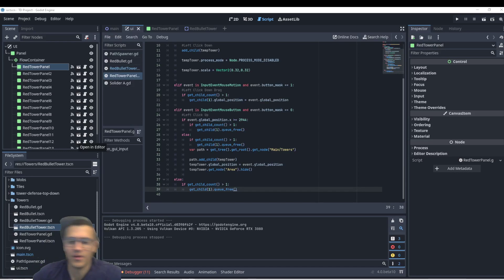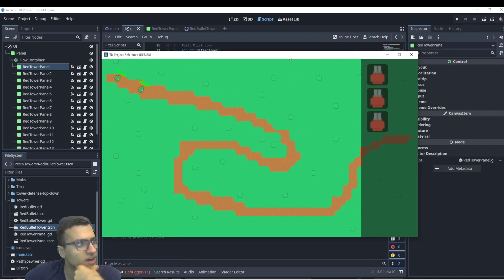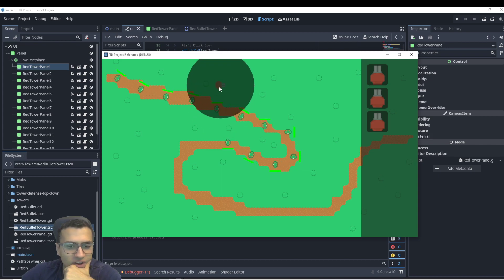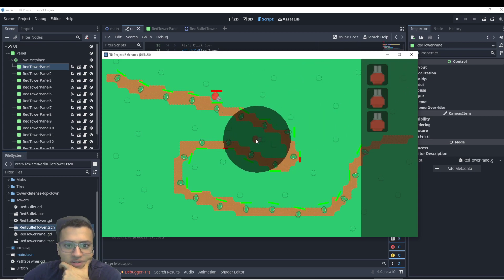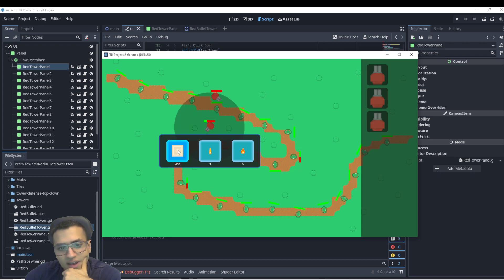Welcome back everyone. This is part five of our tower defense series. Let me quickly show you what we're going to have soon. We can now drag and drop a bunch of things. Our tower will be able to check if we're on dirt or not — if we're on grass we can drop onto that, otherwise it gets deleted. We can now shoot, click and upgrade — upgrade the range, attack speed, and power.